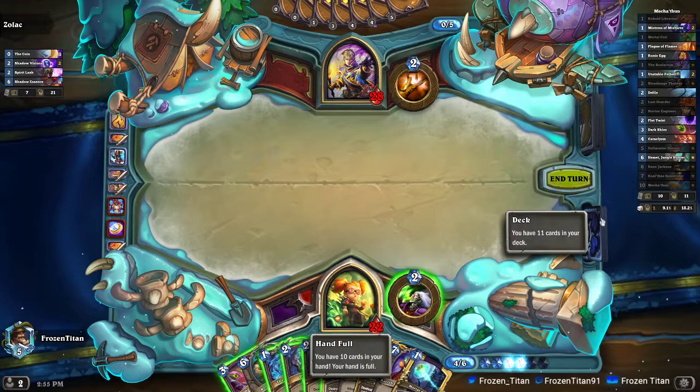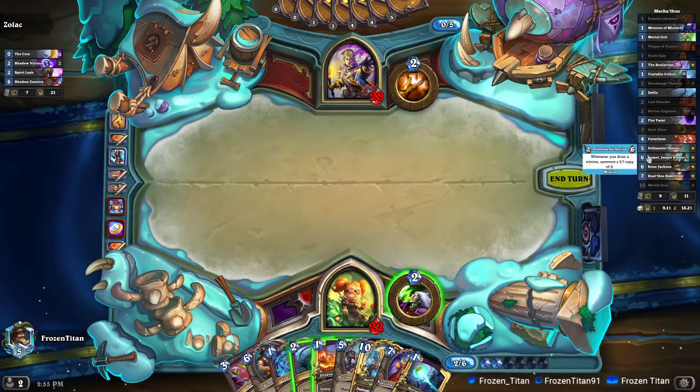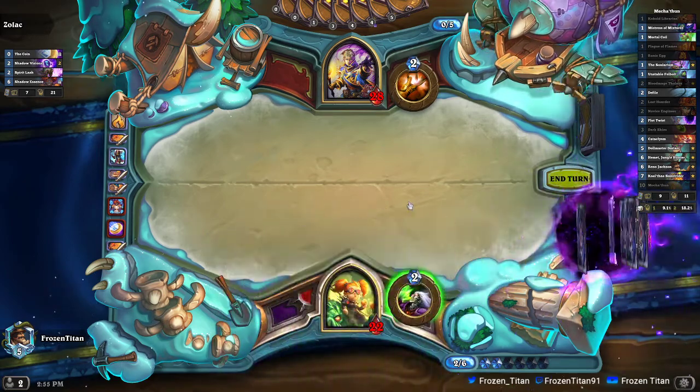We can pull off a nice play here when you have a very big hand size — go ahead and use one of your Plot Twists. We hope to get a Hemmet back as well as the other Plot Twist when we redraw.